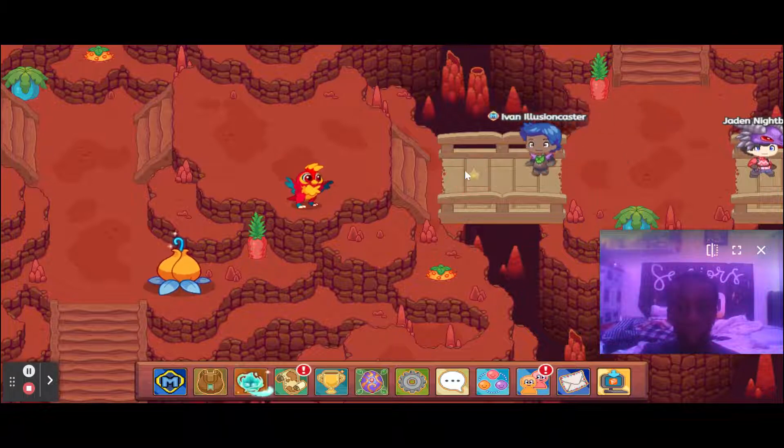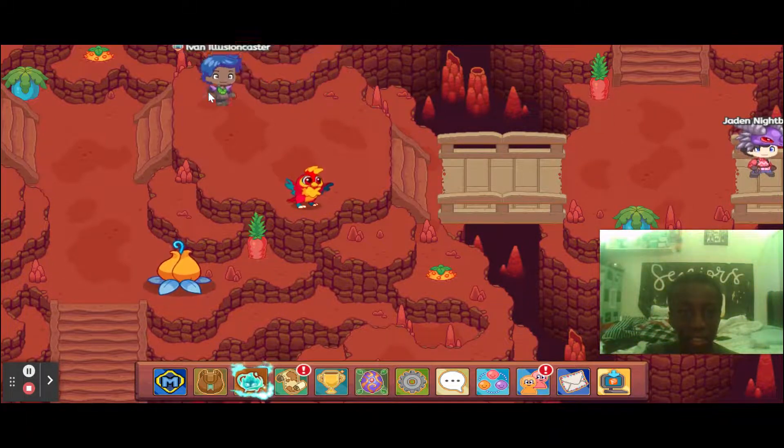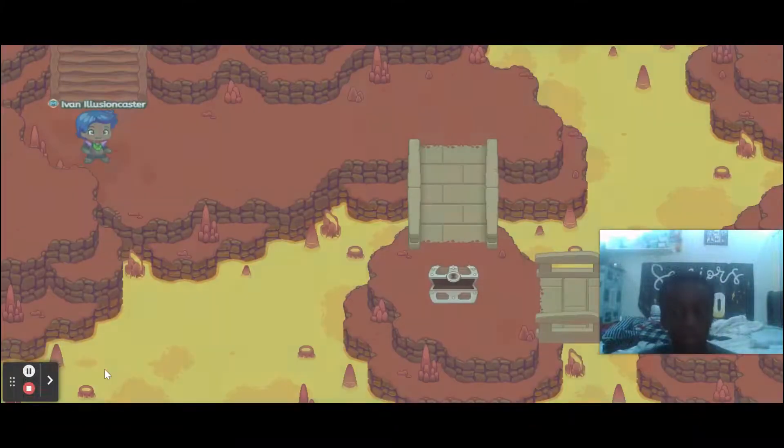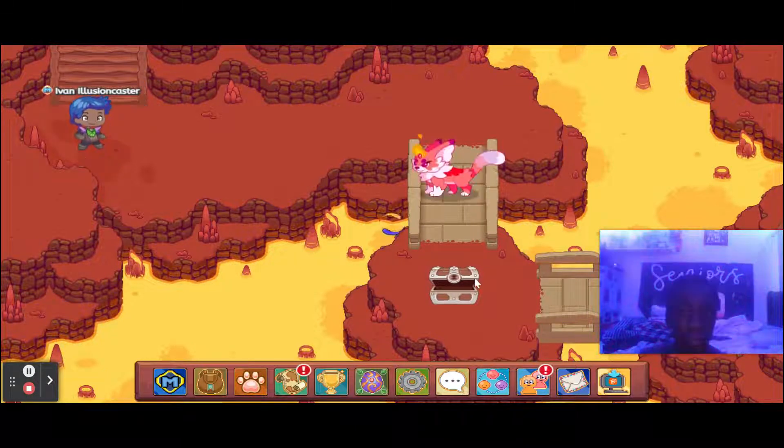Once you're done battling that first monster, go over here and avoid the second monster and go down here. You should find the flame girl right here. I got a flame nick so I'm gonna keep reloading until I get the flame girl. I only reloaded one time and I already got the flame girl, so I'm just gonna battle it and then catch it.